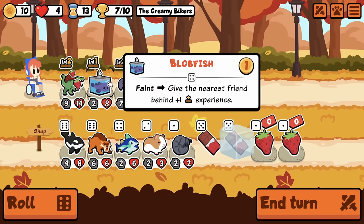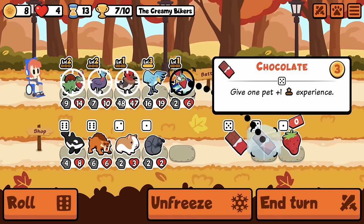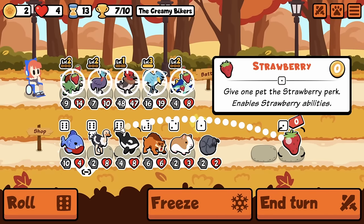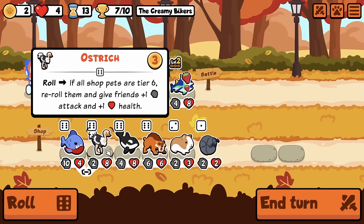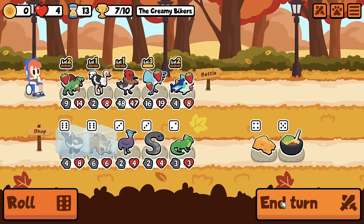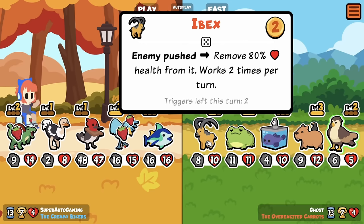I could also Woodpecker it. I'm kind of tempted to go Tuna here even though my build doesn't call for it at all. This is what I'm going to do — and we double Chocolate. So I'm actually just going to buy Ostrich right now. So is it going to take this away? How many triggers am I going to get out of this? Wait, you're the Ibex — he has no push, so you're just bad.